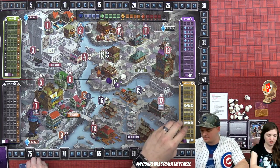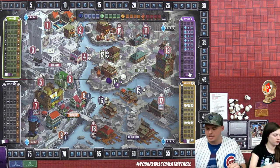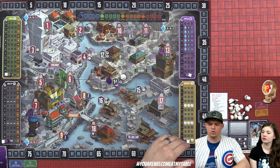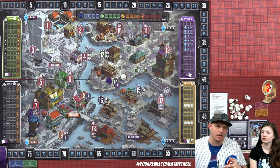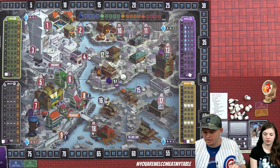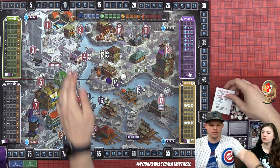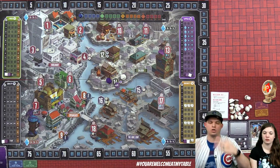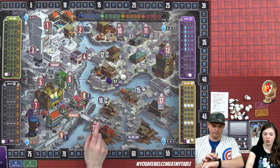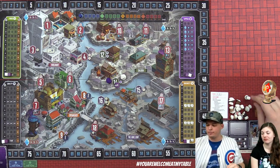We're going to plan our actions based on who has the starting player token for that season. I have summer and fall, and Lizzie has winter and spring. After planning actions we resolve them, and if you've used a guild member to go up a track, there's a chance to retire guild members for additional points. Then you discard, earn goods, and move the month marker.